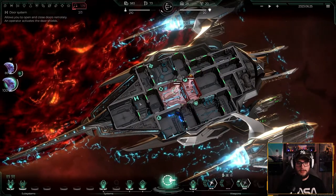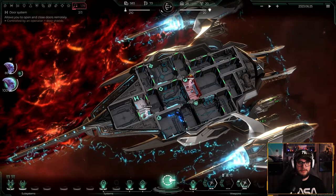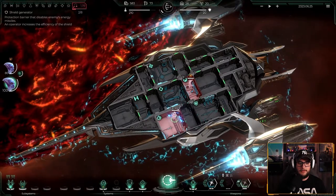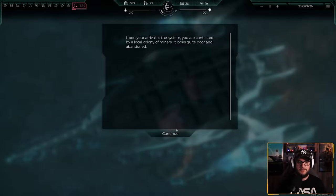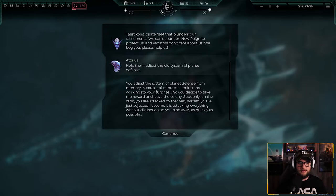We go for a surprise attack on the pirates. A couple of minutes later it starts working — you take the reward and leave the colony, but suddenly you're attacked by the very system you just adjusted. It seems it's attacking everything without distinction, so you rush away as fast as possible. We don't know what to do — the captain is slowly dying. As any good captain of a ship, we will go down with the ship. He refused to die, so let's do it the old-fashioned way — open all the doors and let space do the work. And we lost again.